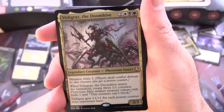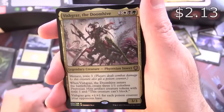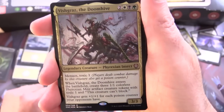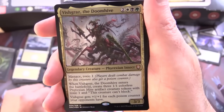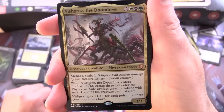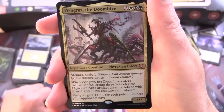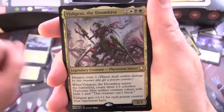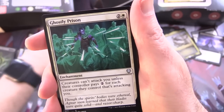We get another commander here — Vishgras, the Doom Hive, another mythic. Legendary creature, Phyrexian Insect, 3/3 for 4-5 mana, has Menace and Toxic 1. When Vishgras enters the battlefield, create three 1/1 colourless Phyrexian Mite artifact creature tokens with Toxic 1 that can't block. Vishgras gets +1/+1 for each poison counter your opponents have, so it just keeps getting beefier.